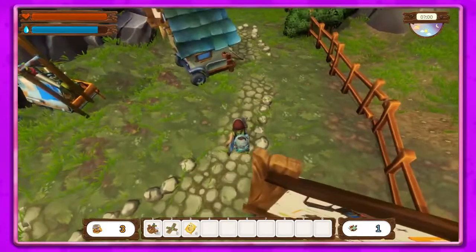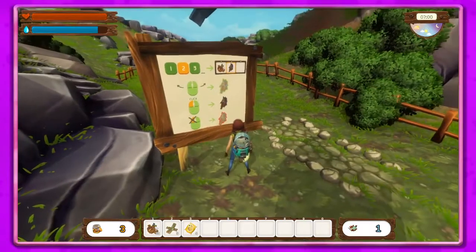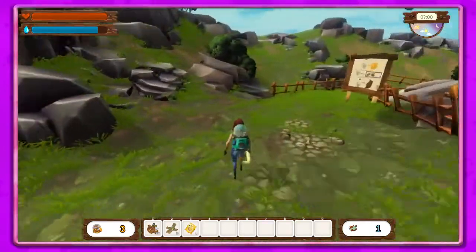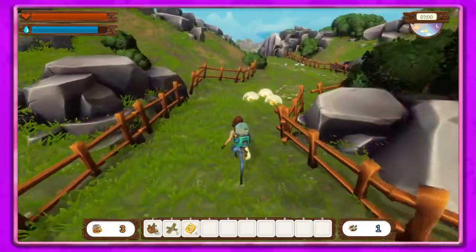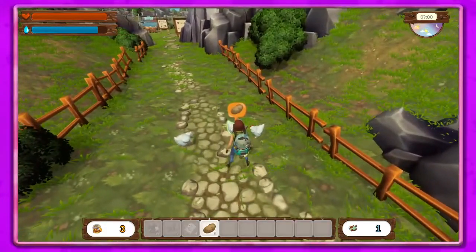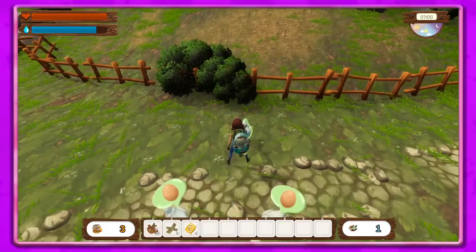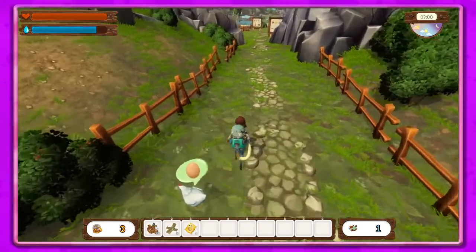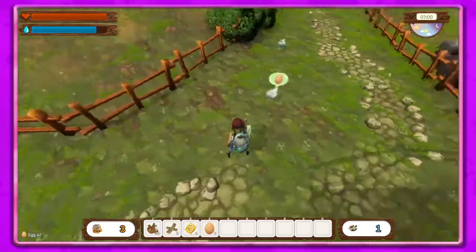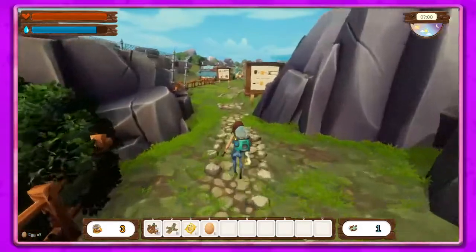We'll just put it there. Not exactly where I wanted it, but okay. Now we have our chickens and they go directly into your inventory — I love that! Let's hit E on the chickens to tame them. Now they're tamed and they will get us eggs, which is super cool. Let's just collect these even if they won't do much for us here.